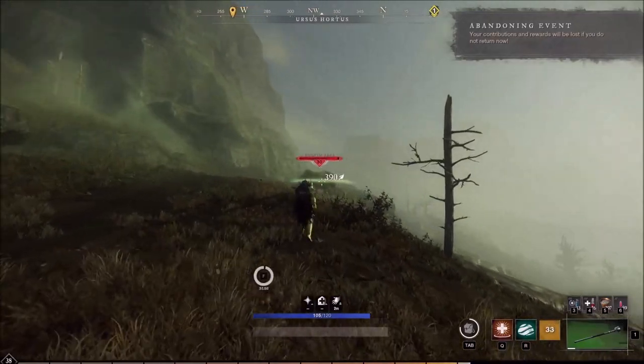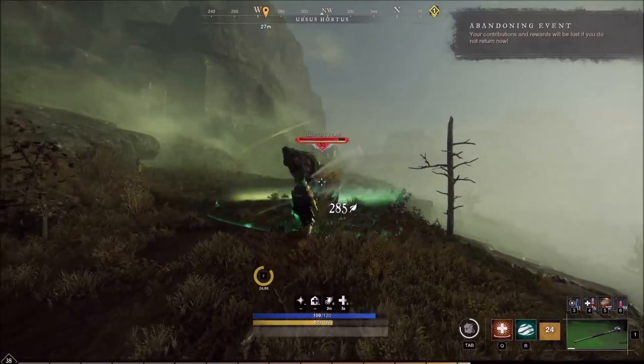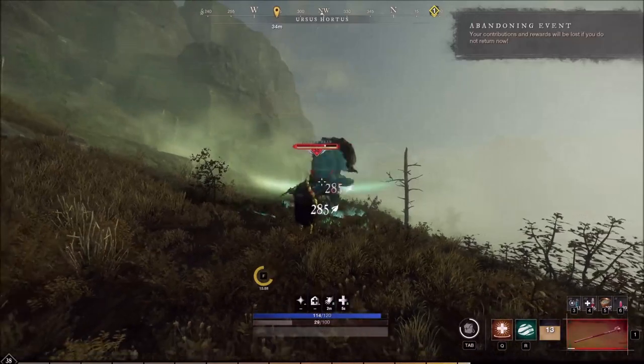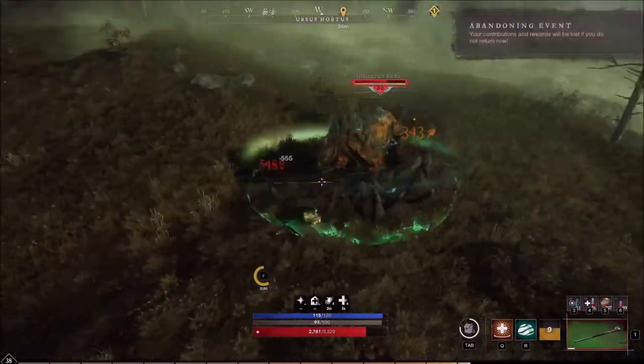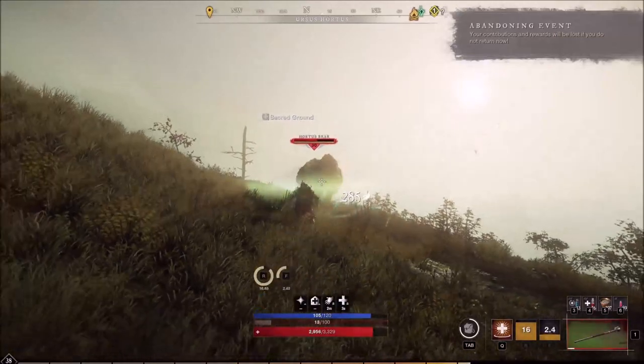Hey, what's up everybody? Here's a quick little video on me taking out the stone bears and how they can drop fey iron. If you need more details, I will link to a full guide on this area in the description.